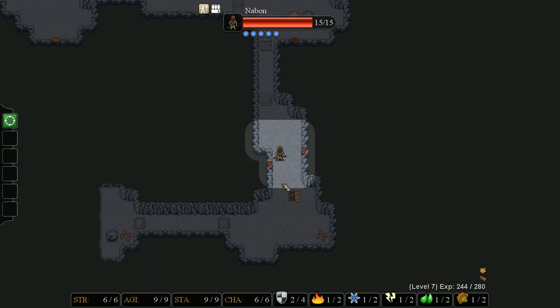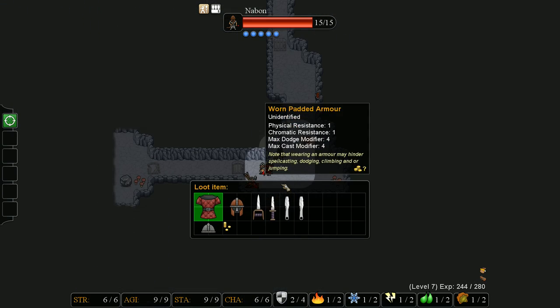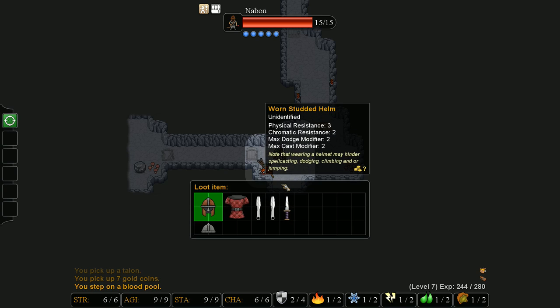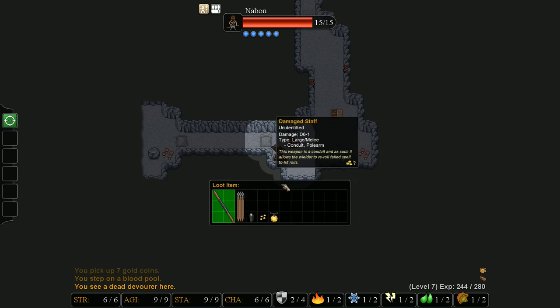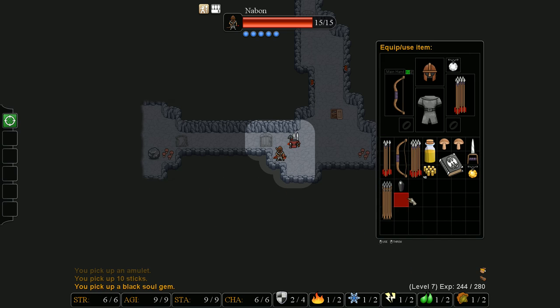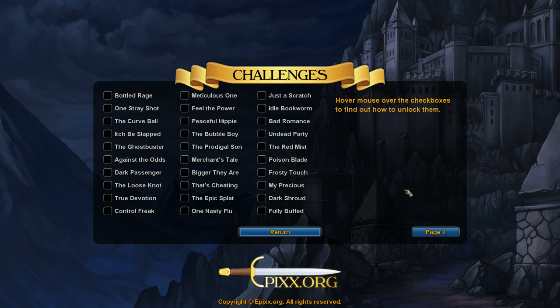Thanks to the devourer killing Philip I didn't have to kill Philip myself, so I can now loot Philip. Philip doesn't have much useful stuff besides some gold. Let's see what the devourer has. It has an amulet, and something interesting - a black soul gem. Soul gems are used in the spell release soul, which either used on an item will enchant that item or will do a lot of damage to your target. You can also left-click a black soul gem and it will give you the name of a curse. If you get 10 black soul gems with different names of curses and then cast the spell bestow curse, you will complete the challenge dark shroud.